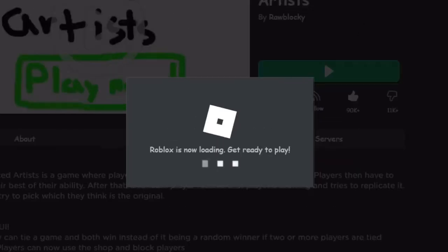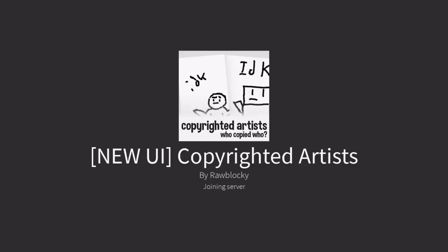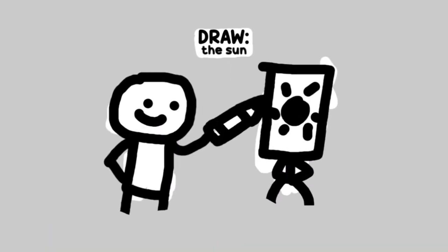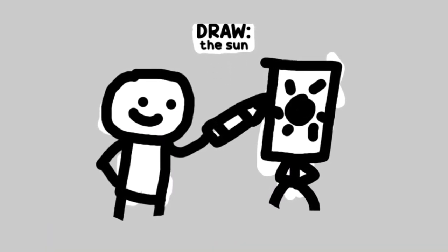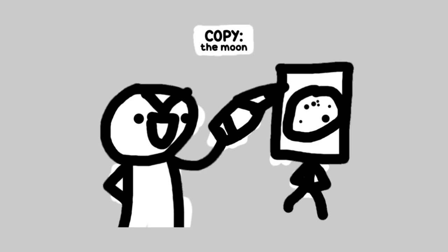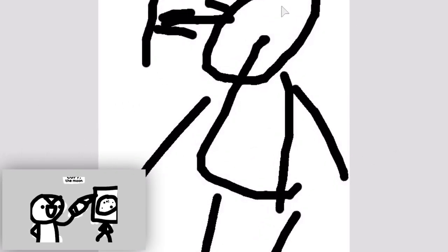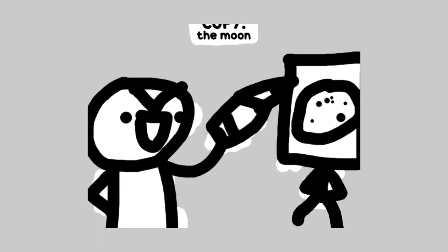Let's just hop into Copyrighted Artist. So if you're not sure how to play Copyrighted Artist — my volume's already turned down. Basically, the first thing you do is make an original drawing. Everybody has a different prompt than everybody else when they make an original drawing. So you make an original drawing, and then after everybody's gone or time runs out, you gotta copy a drawing. I have no clue what this is, but copy the drawing as well as you can.